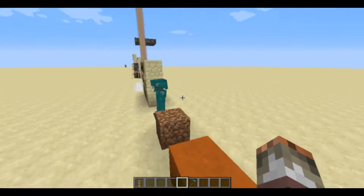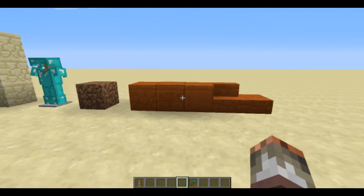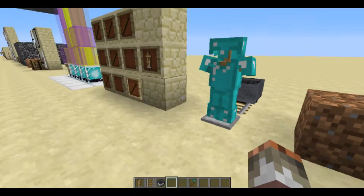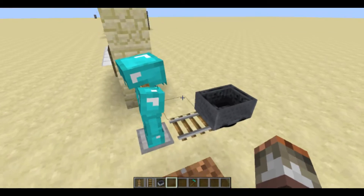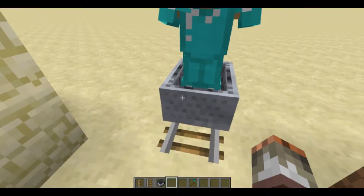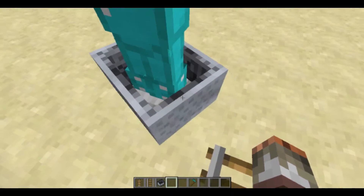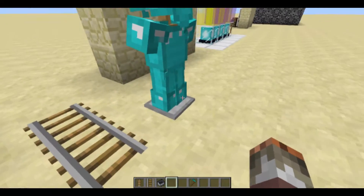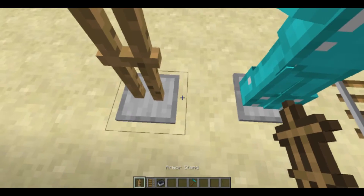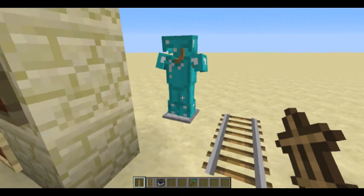There's one more feature with armor stands I forgot — armor stands can actually ride in minecarts. If you push a minecart against an armor stand it will be placed inside the minecart. If the minecart is rotating it doesn't affect the armor stand's display. If you punch the minecart, the armor stand will pop out and stand wherever it lands, because it's just an entity.